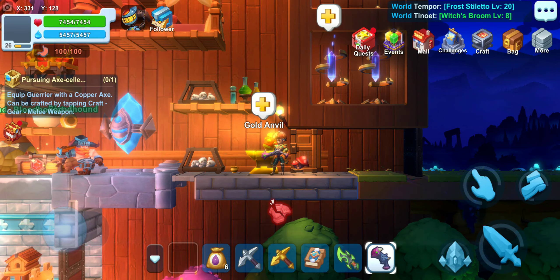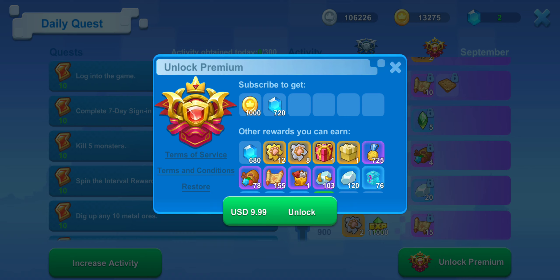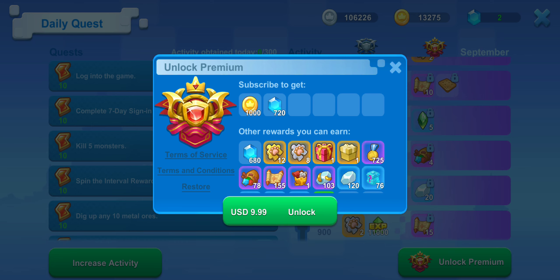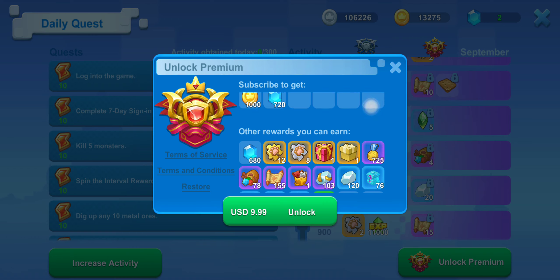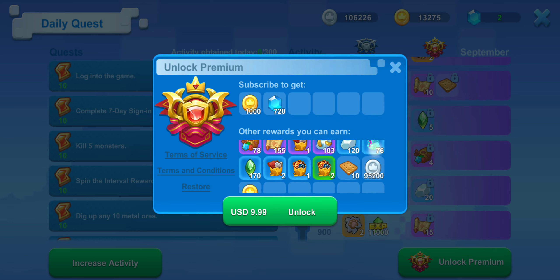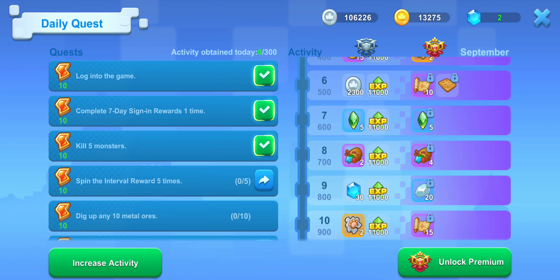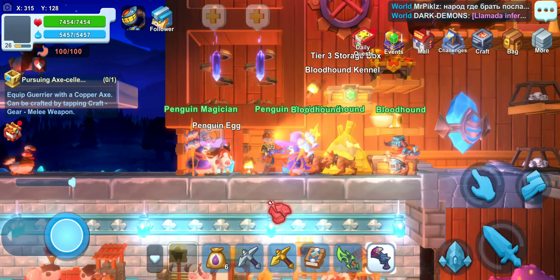There are now daily quests that reset every day. The more you complete, the higher your progress, and you can claim rewards on the side. The 'Unlock Premium' button costs $10 to subscribe. You get a bunch of different rewards, and it's up to you if you want to support the game — I say go for it, it's only 10 bucks. But if you want to be free-to-play, it's really not necessary.